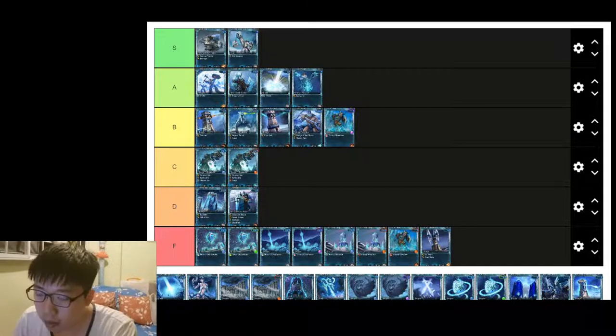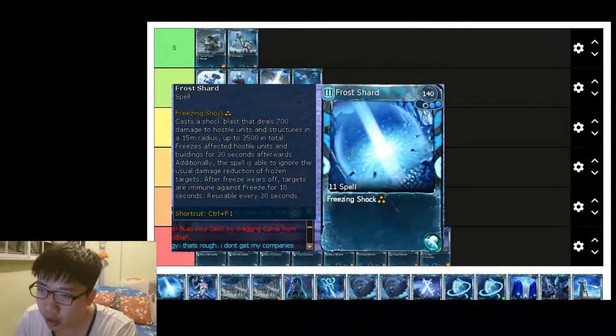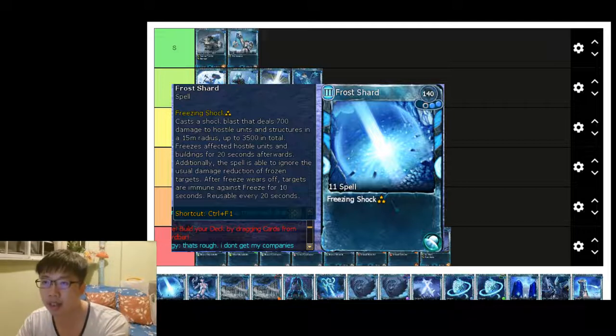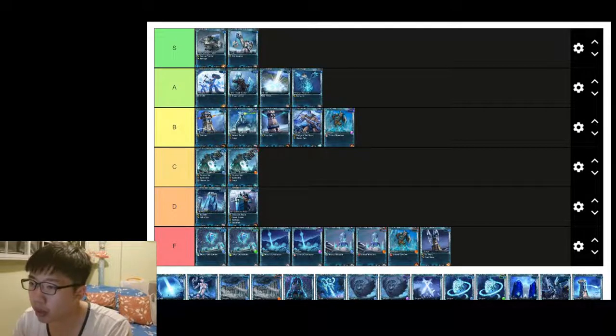Frost Shard recently received a buff — there's an increase in total damage dealt. Not only does it freeze hostile units, but now it also freezes buildings, and the spell is able to ignore the damage reduction of frozen targets. This means Frost Shard is a lot more useful than before — B tier.